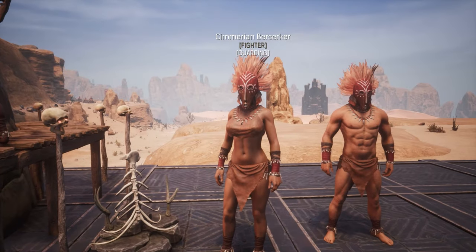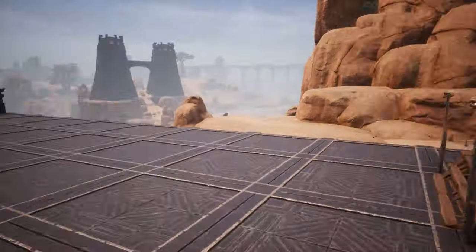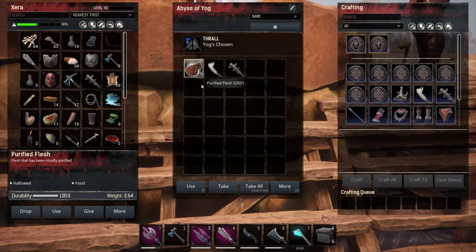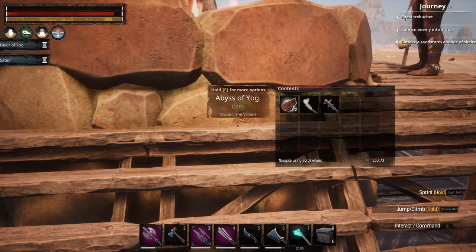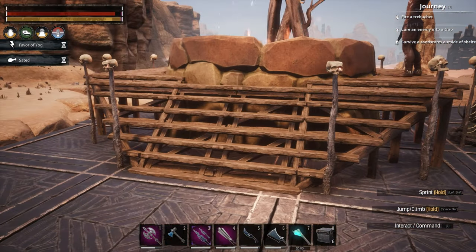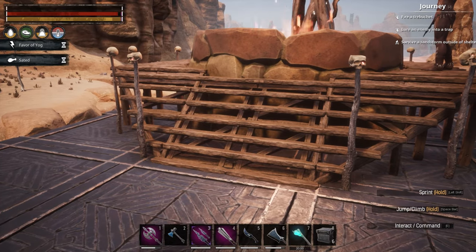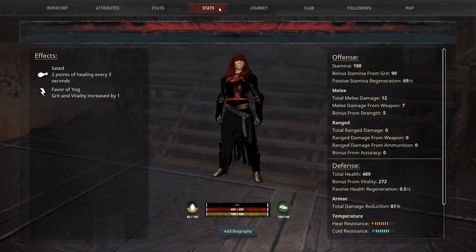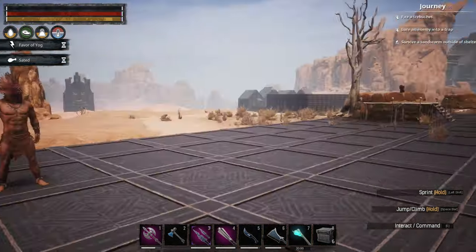I did want to go over the food a little bit more. If we eat one of our purified flesh, you'll see I gained Favor of Yog and Sated — those are two different buffs. Sated gives us two points of healing every three seconds, and Favor of Yog increases grit and vitality by one. It's a little buff, not a lot, but it might help.